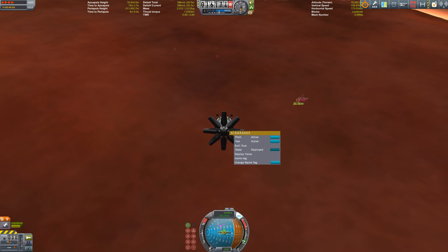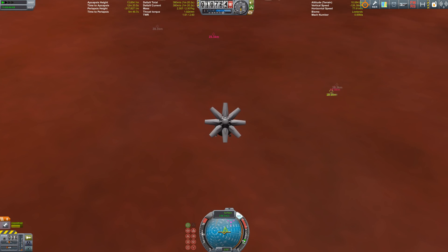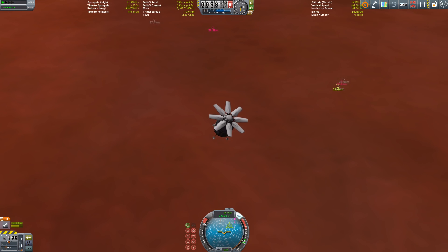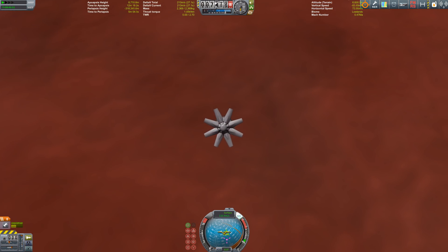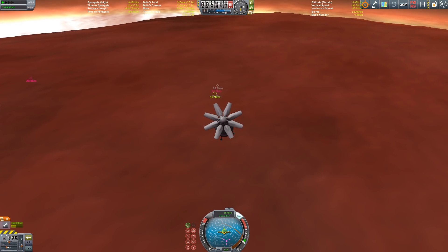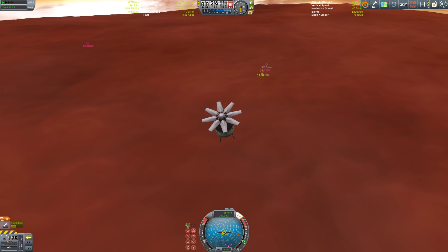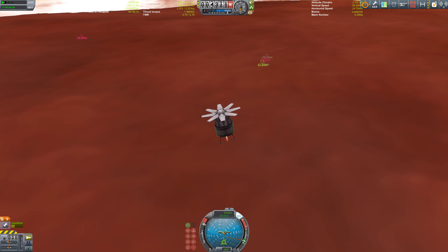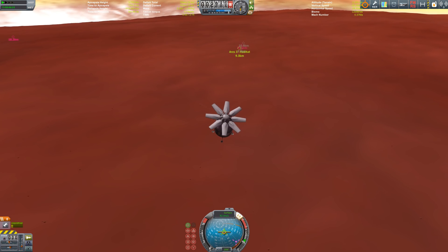We are already in viewing distance of our habitat, but I'm afraid the MDV won't put us in close proximity — it's almost 10 kilometers away. A rover could make the journey to pick them up, let's put that to the test. Trying to adjust the trajectory a bit — that's not working.